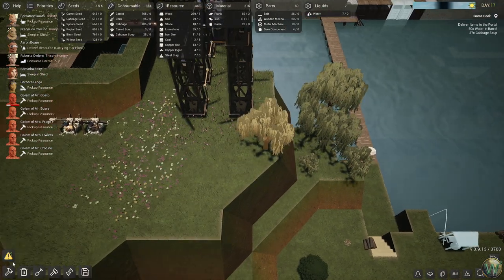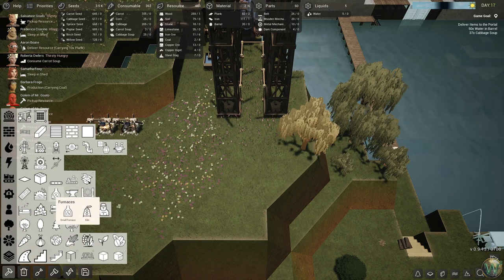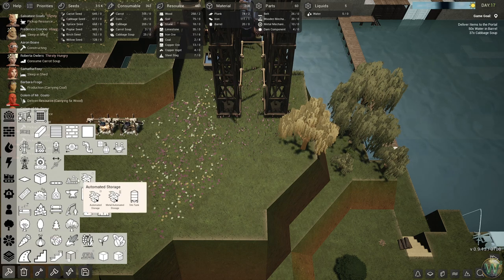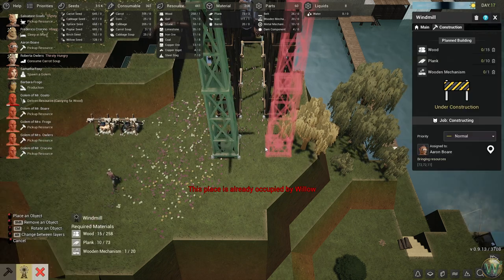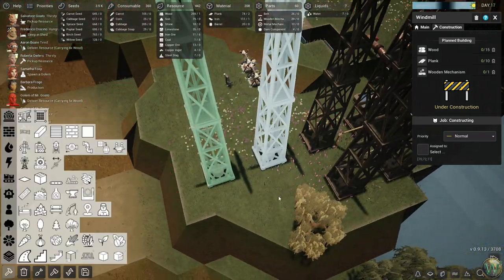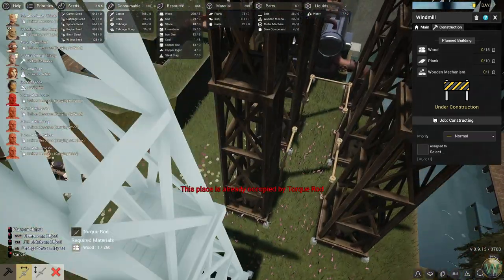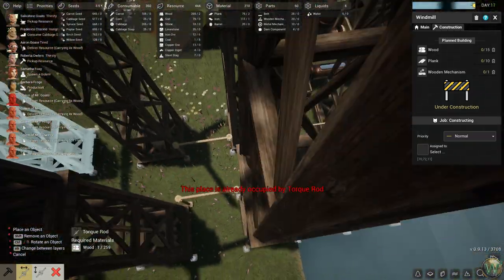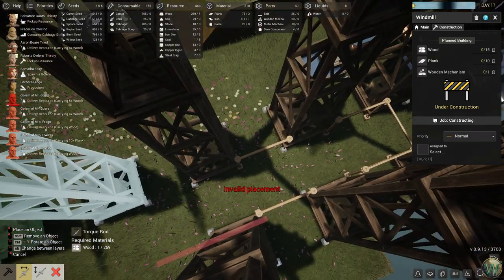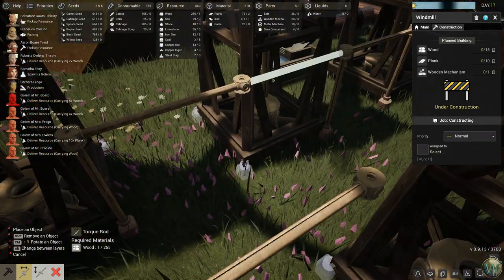Let's harvest this tree, and then go ahead and stage a bunch of those out as well. If I can remember what I'm doing — the willow's in the way. Wait a minute, did I not connect these all the way? I did not. How did I manage to do that?